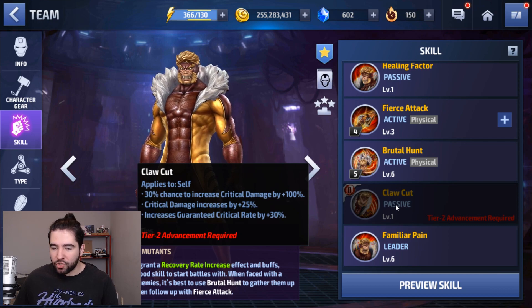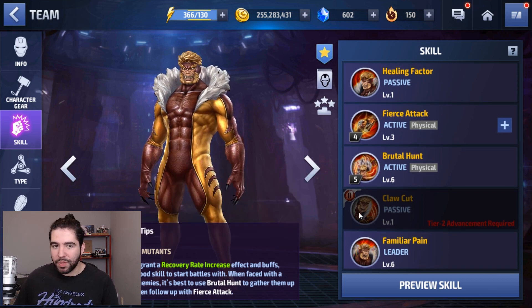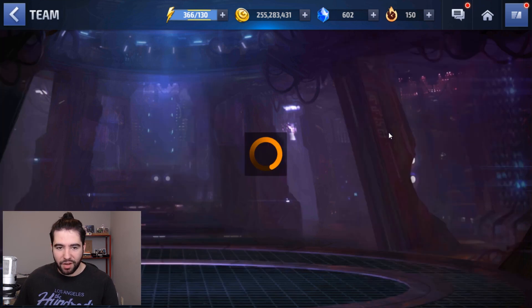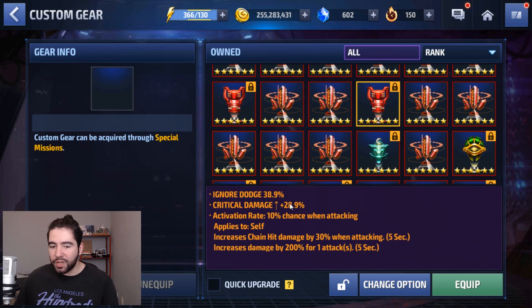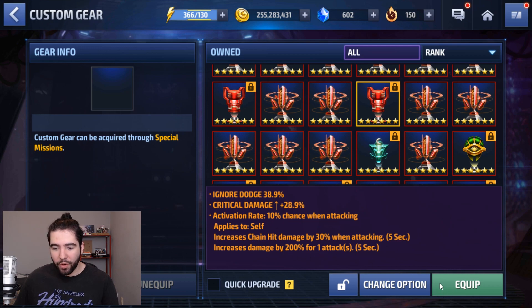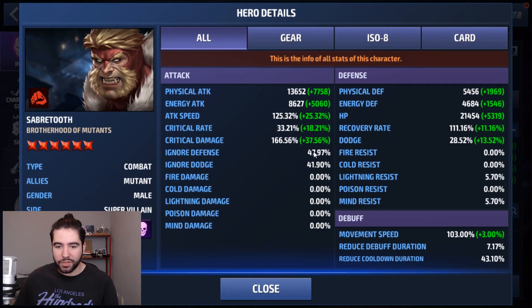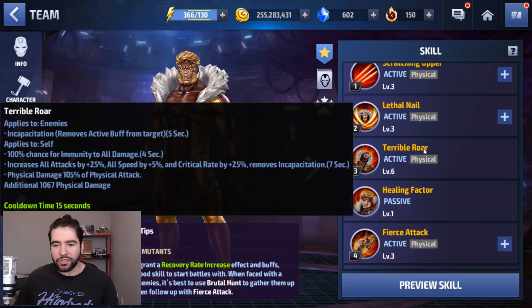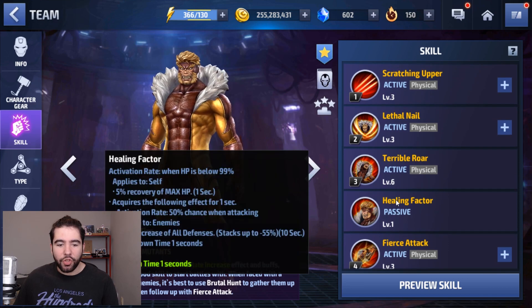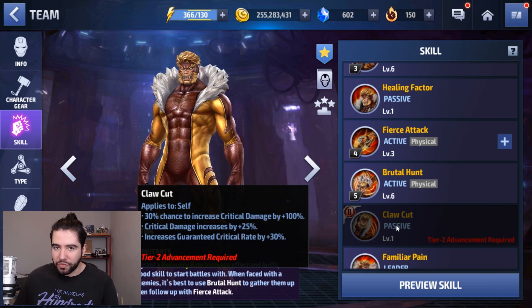Once we get him to Tier 2, we're going to get crit damage, so keep in mind you don't want to go above 175 because otherwise you'll be over the cap. You can give him a CTP of Energy if you're going for energy with low crit damage. I have one with 28% crit damage and one with 42% — the 28% might seem worse even though it's a 200 proc, but it will be more synergistic for Sabretooth because you're not going to go over the cap. I'm only at 166 right now, but once I get him to Tier 2, that jumps to 191, and with just a few Uru we'll be able to max it out.